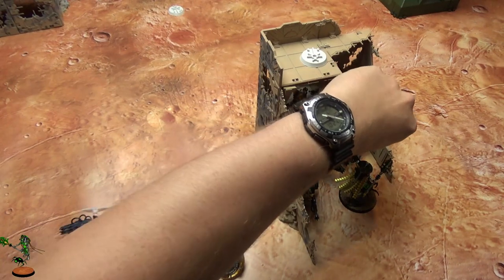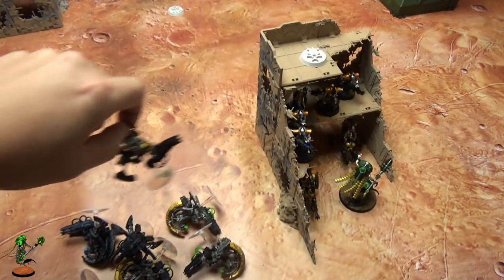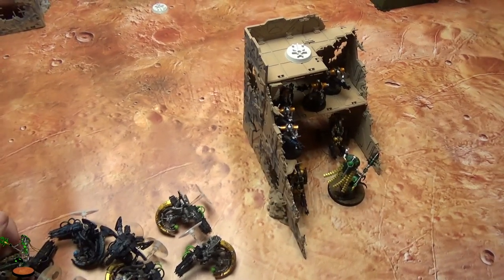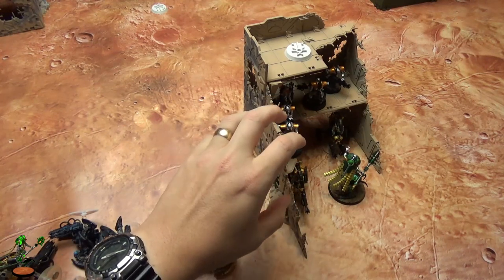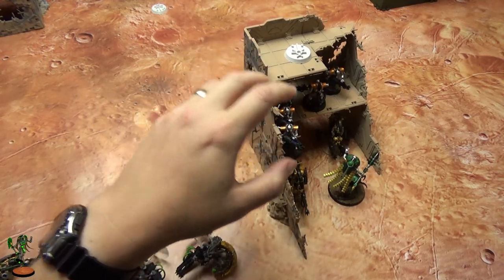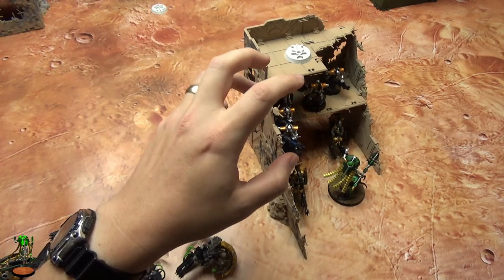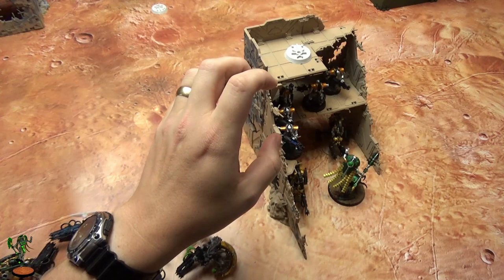Say your opponent has three Riptides and he shoots at these - he can easily kill four in one round of shooting, then the next Riptide kills another three. You take the casualties spread out so you can reanimate back. His third Riptide can't shoot the ones in the building, so you've got two left there. This is what makes Tomb Blades so powerful - because they're so hard to whittle down, and if you can make your opponent burn their alpha strike on the Tomb Blades, you're in a very good place.